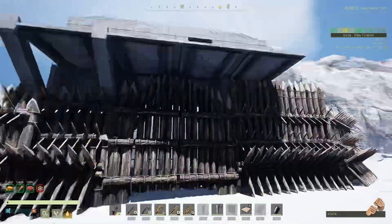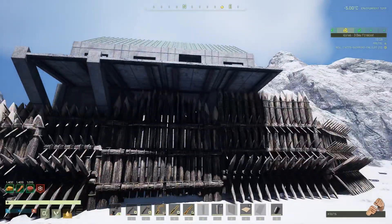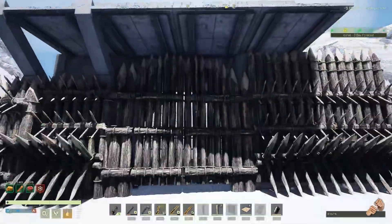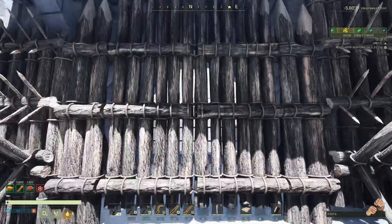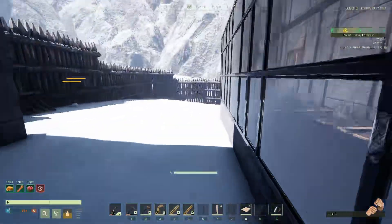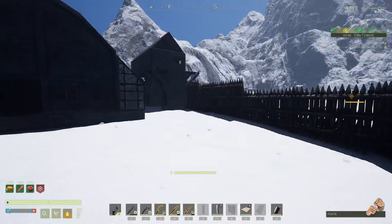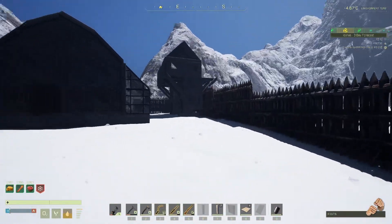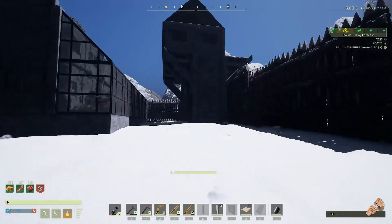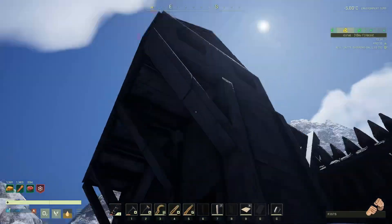That might collapse in the first snowstorm. Maybe this one will survive — the others don't. We'll find out. But it's starting to look like it's supposed to look, isn't it? Come on, let's take a look at it from afar. Yeah, we've got our little gatehouse up there. I need to change that up too.